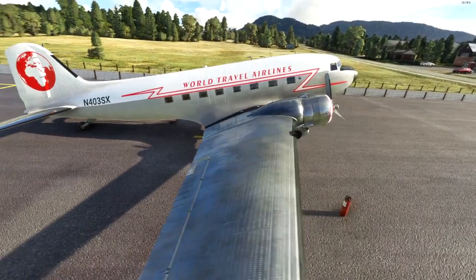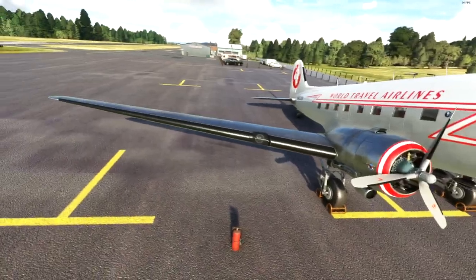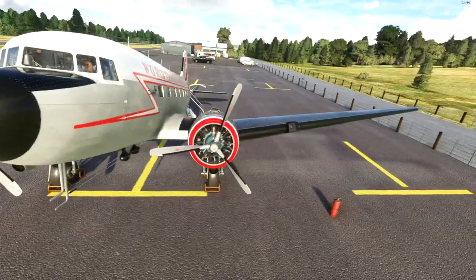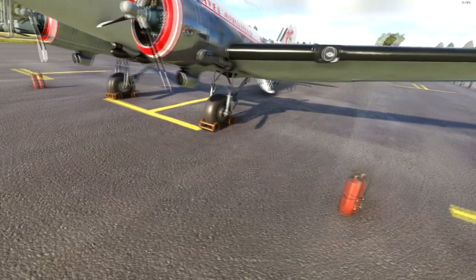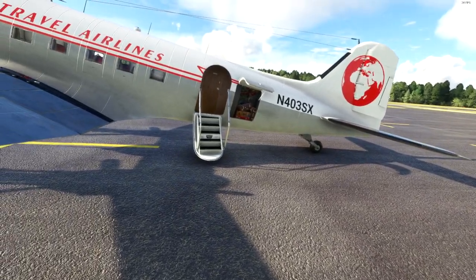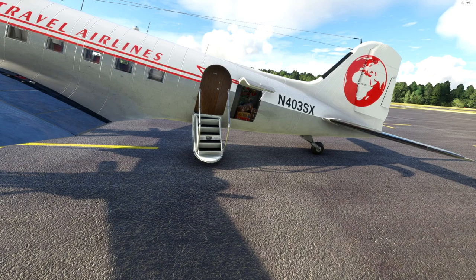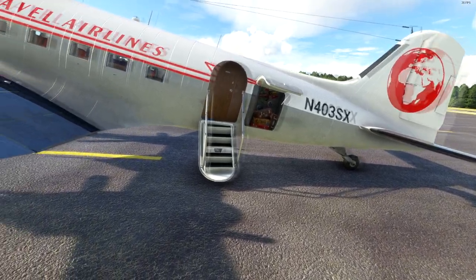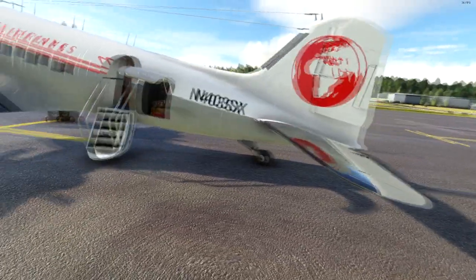This is basically almost like the Canadian livery but it's the World Travel Airlines. Plenty of nice liveries are coming out, and I do quite like the fact we have enhancements like fire extinguishers, chocks, and even back here. This being a civilian variant rather than the full cargo door side like some of the other retrofitting classic versions — there's a passenger door and a luggage compartment, giving the classic passenger DC-3 appearance.